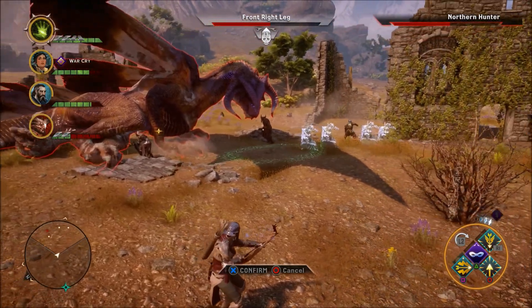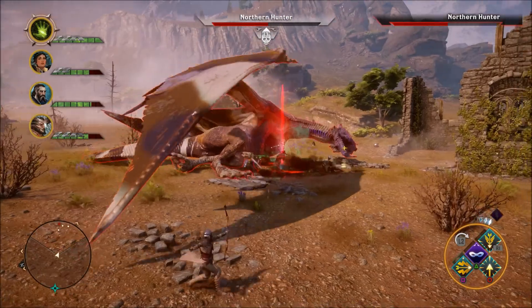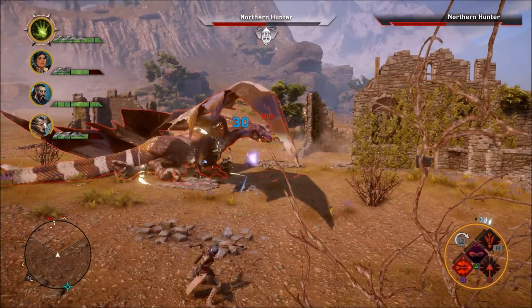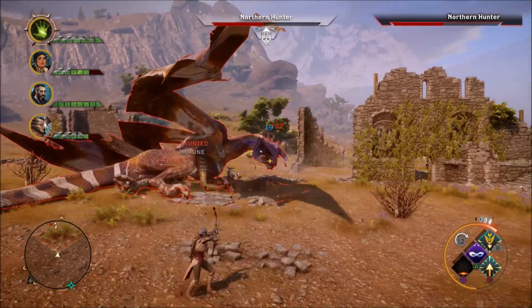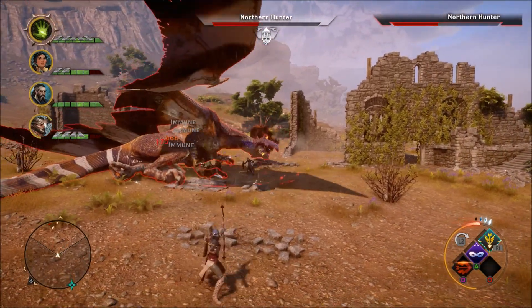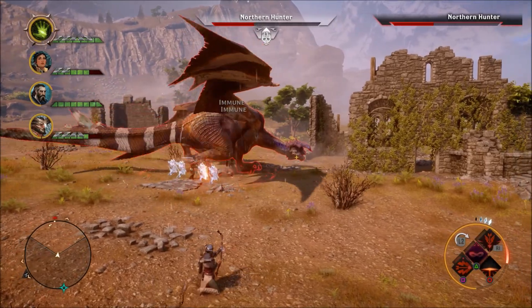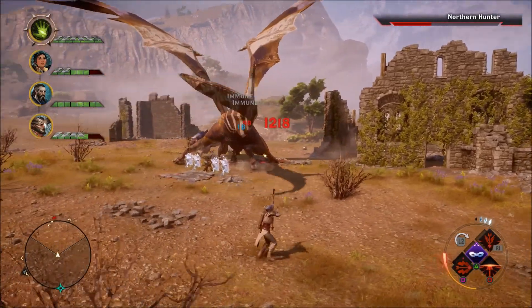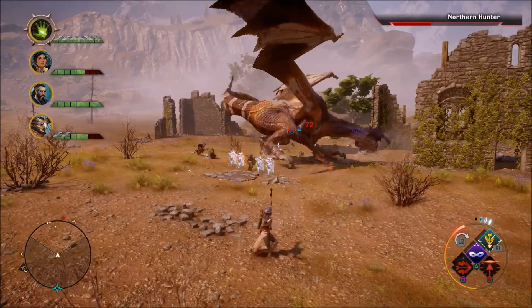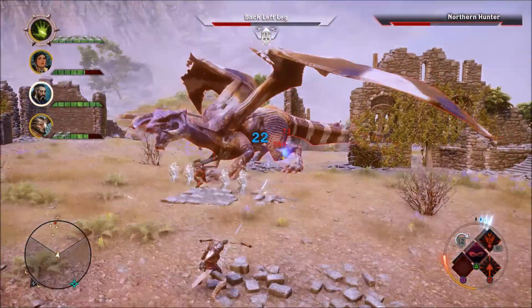We already have her at half health and we're only about two and a half minutes into the fight, so I was not that impressed with this dragon fight. The first one against the Feralden Frostback was a lot more exciting, dynamic, and felt a lot better after I beat her — more challenging. With this one I just sent all my tanks into melee, and with guard most of the fight, a couple of times they die but for the most part it's no big deal.